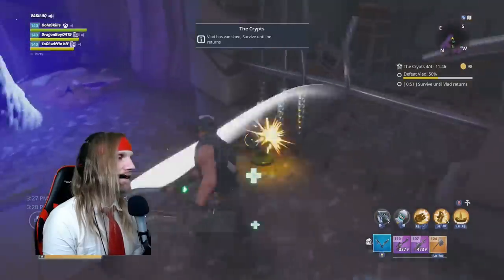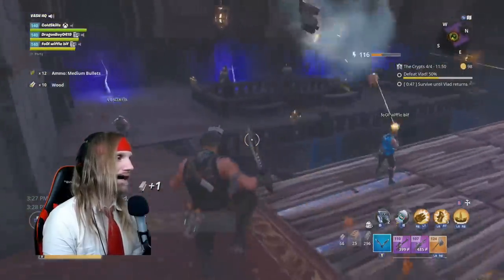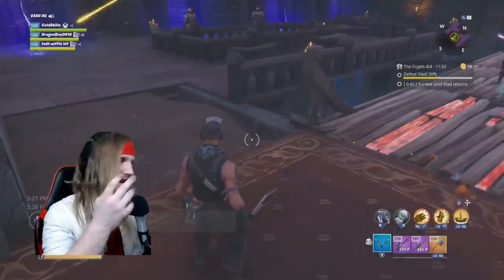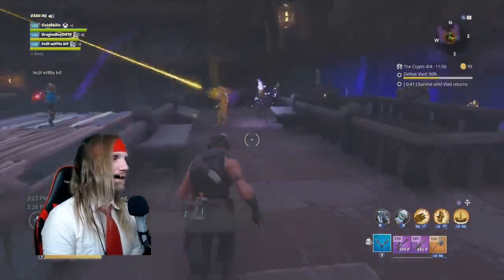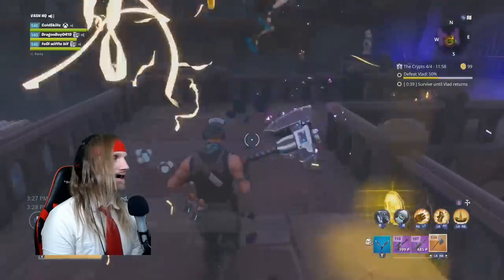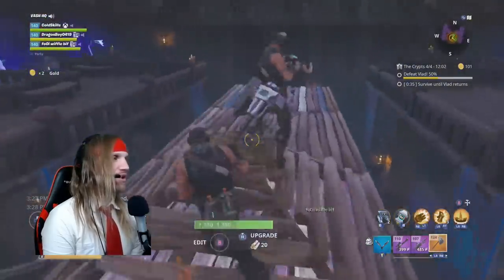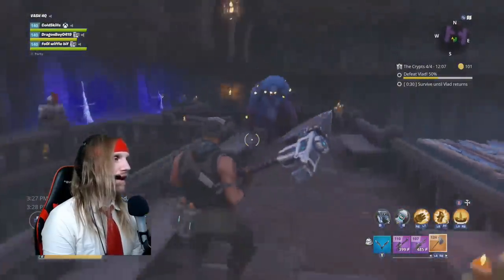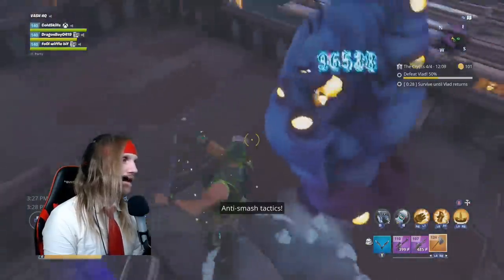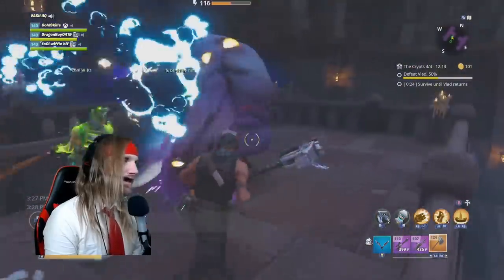Now we can't do that again, so we have to be careful. We're going to kill this Vlad boss. As soon as you get him down to 50% health he disappears because he doesn't want to die. He's very weak. The crypts is honestly a cakewalk - even the level 140 is very much a tutorial into doing the dungeons.